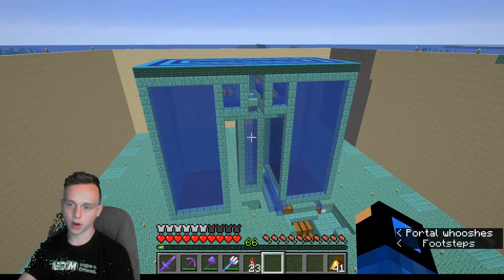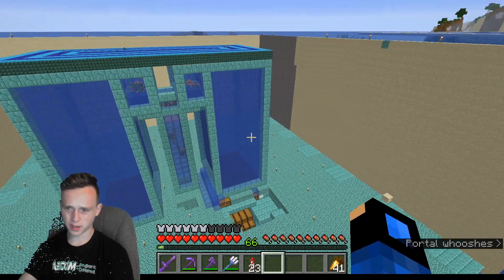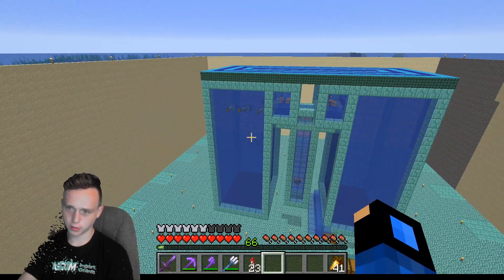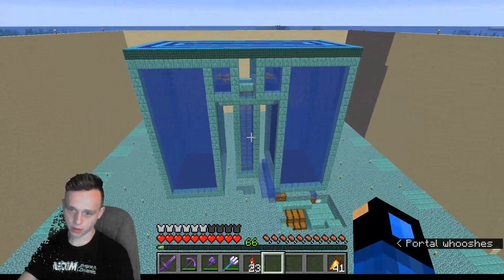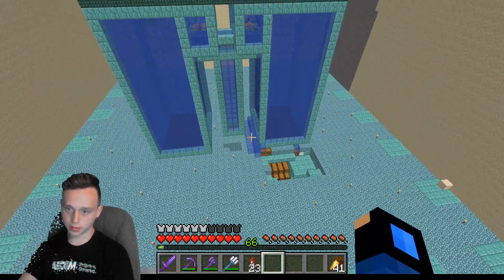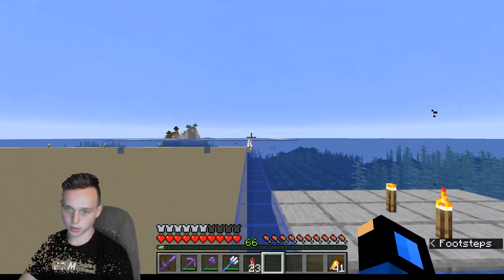First right here, this is my guardian farm. This design is by Iskal85. Basically, the main concept is there's just these two big tubes. Whenever some guardians spawn in there, there's bubble columns that push them up, filter them into the middle, and drop them down. And then I just bring the items back up through an item filter — we've got some storage over there.